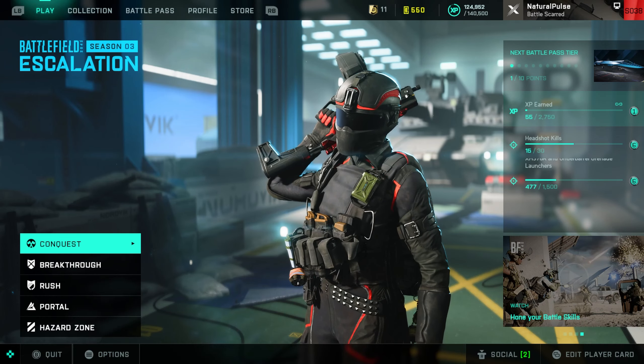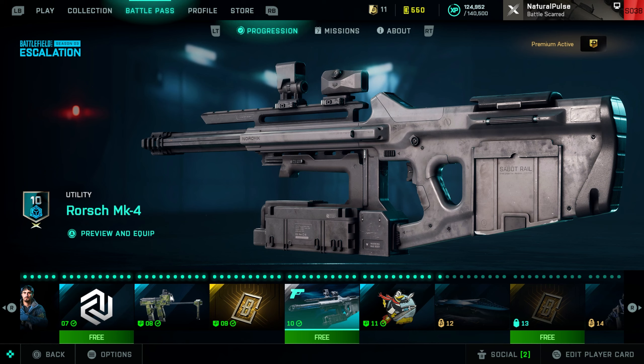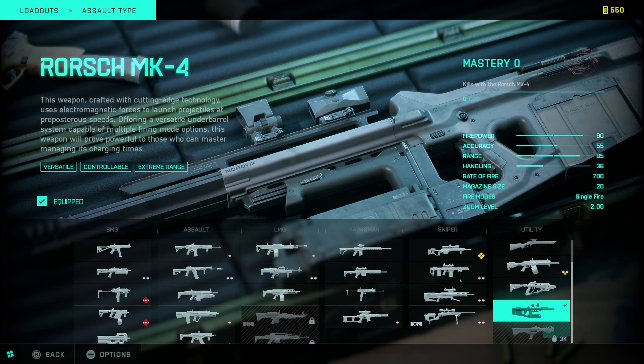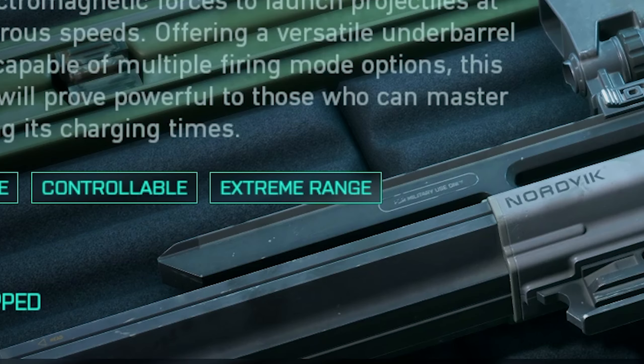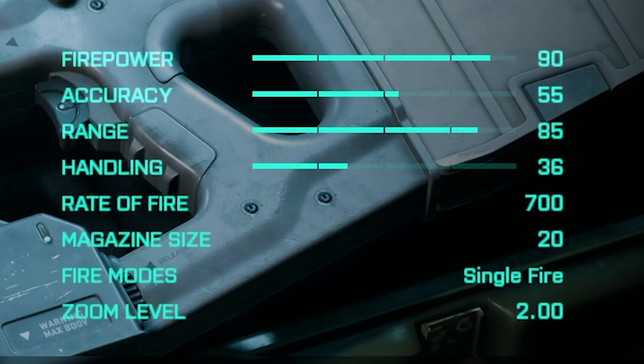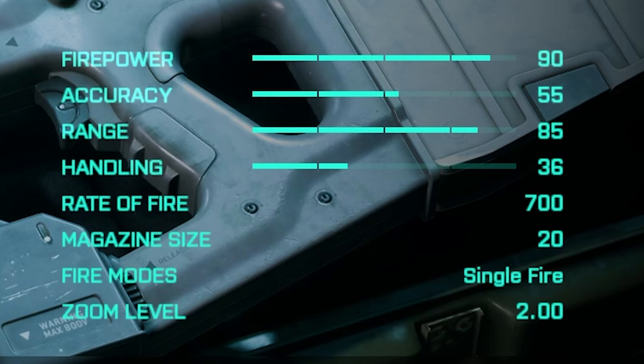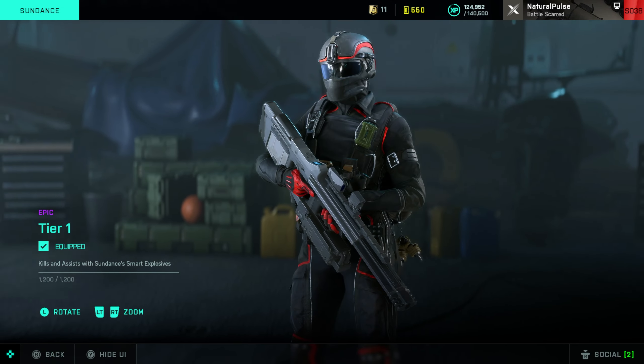We just unlocked the Rail Gun. This thing is in the battle pass at tier 10 and it's under utility weapons. It has extreme range, controllable firepower of 90, accuracy 55, range 85, handling 36, magazine size of 20, rate of fire 700, and it's single fire. I haven't seen any gameplay on this weapon yet.